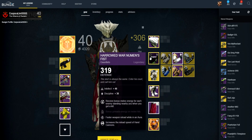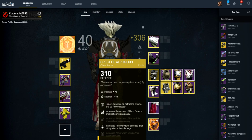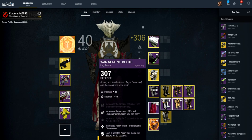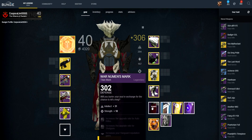Then I got these Raid Hard Gauntlets. I'm using a Dark Blade Helmet. I'm using a Chest of Alpa Loopy, and these boots. And then I have a 302 Titan Mark.